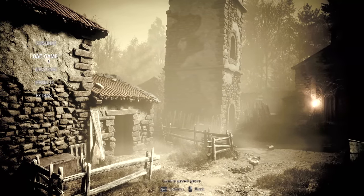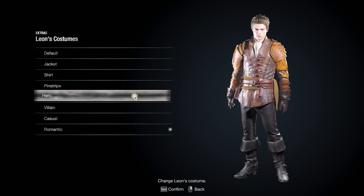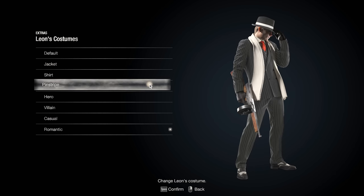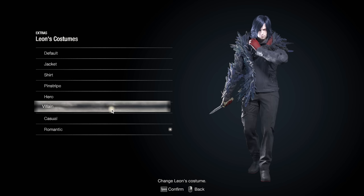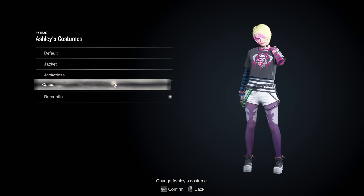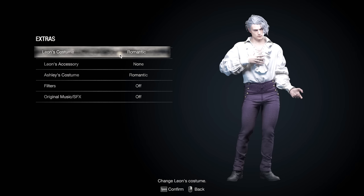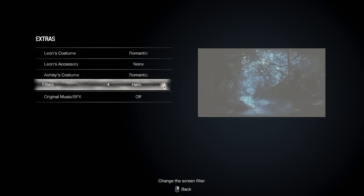Somebody else asked to see this. Essentially, main story, just go to extras — here's all the different ones. I got some of these through the pre-order stuff, the deluxe things. I think pinstripe was probably my favorite. The heroine seems like they don't really do anything. This one looks cool — reminds me of Devil May Cry a lot. If it is from Devil May Cry, I can't remember. Leon accessories — I don't have one thing. She had a couple of different outfits, I thought it was kind of cool. The casual, which doesn't really seem casual. Romantic — I thought it was like a vampire type thing. And then the original soundtrack. The filter's kind of weird — I don't like that one or this one.